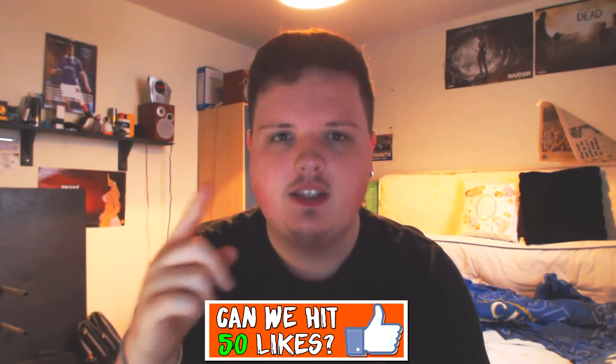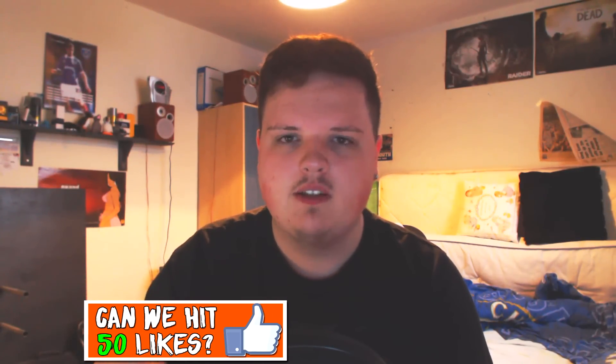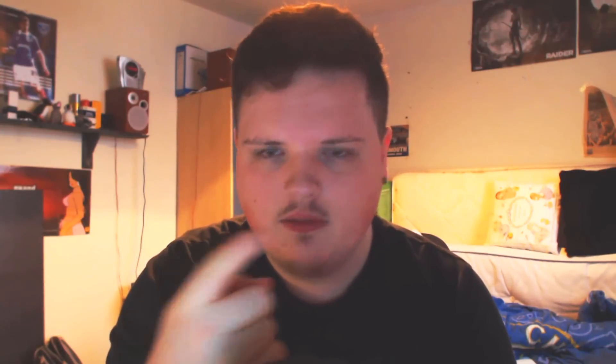We have one amazing player that you've already seen on the thumbnail, and then a few other normal gold players that are really overpowered as well. Let's go on to the squad builder. In net we have Hugo Lloris — an insane goalkeeper that everyone knows and has probably used by this stage.